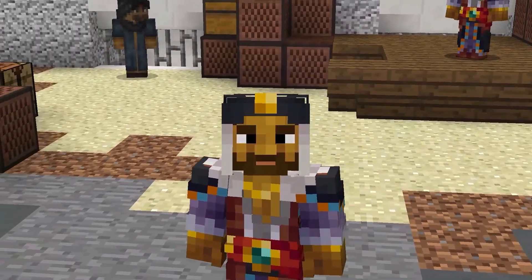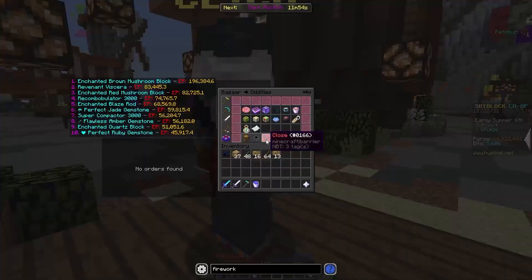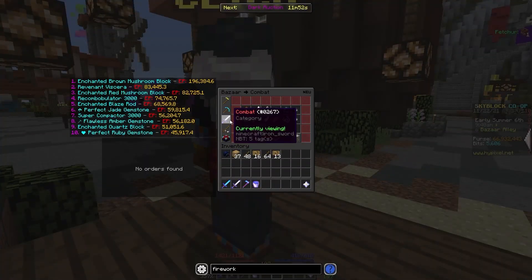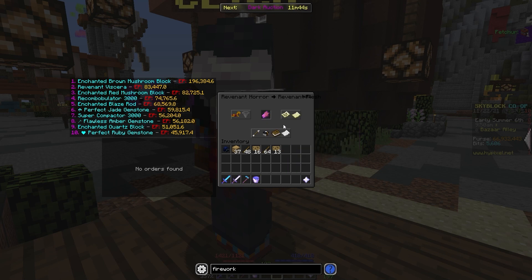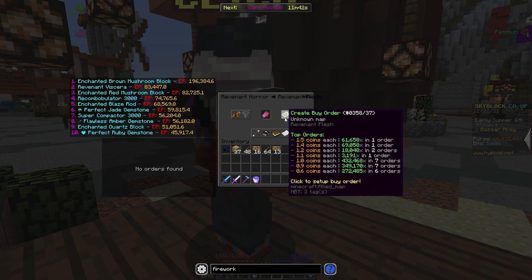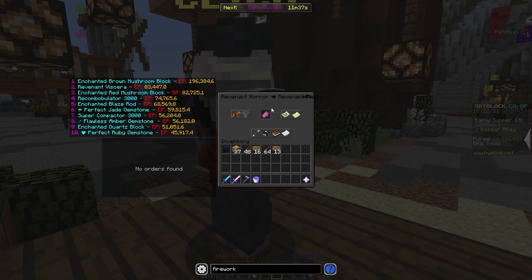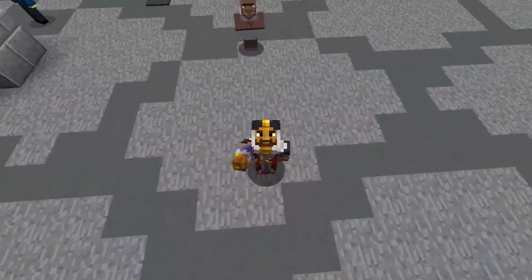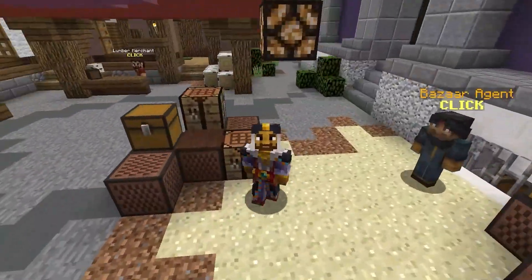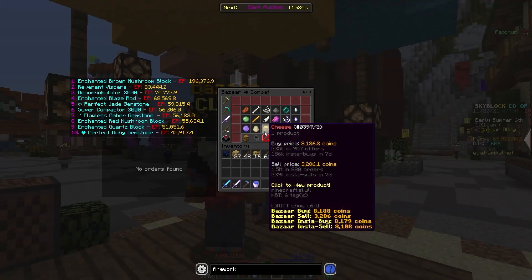Let's look at a bit of an interesting flip that I'm not sure many people really do — and that's Revenant Flesh. If we go over to the Bazaar, Revenant Flesh is interesting because you get it by killing Revenant Horror Mobs, and they're really easy to get, so it's really cheap. You can buy it for about 1.5 coins and resell it for 2.9 coins. This item has a magnificent sell and buy volume, so your buy order should fill very quickly because of the massive sell volume, and people buy it for recipes or sometimes with instant buy.